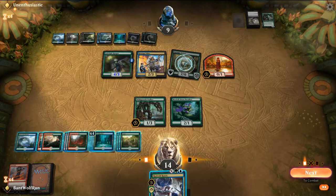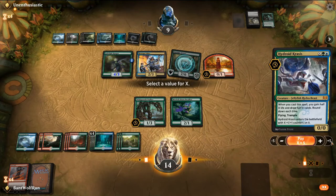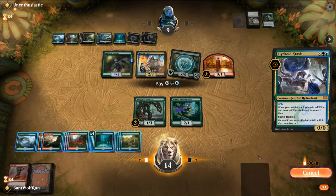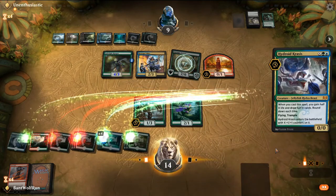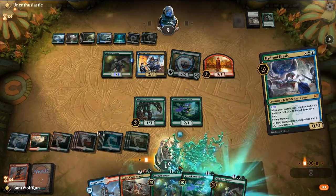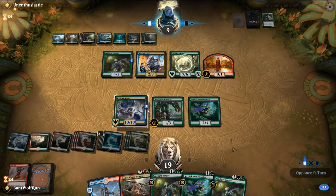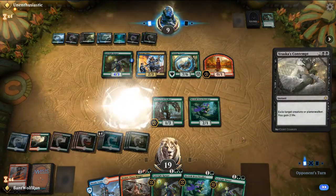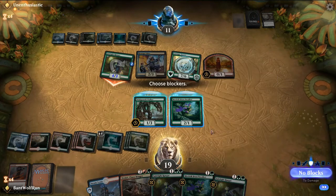Counting mana — we have thirteen available, so we'll do ten for the Krasis. They're going to have Vraska's Contempt, but that's fine — we have Jade Light. Jade Light, Jade Light, Branchwalker should help us get ahead. Just taking the damage.